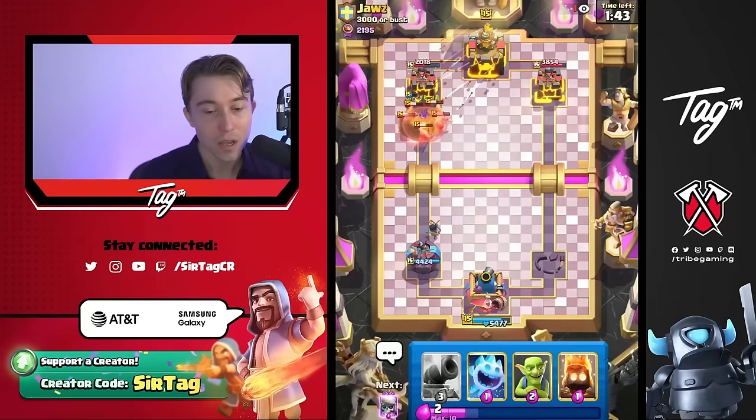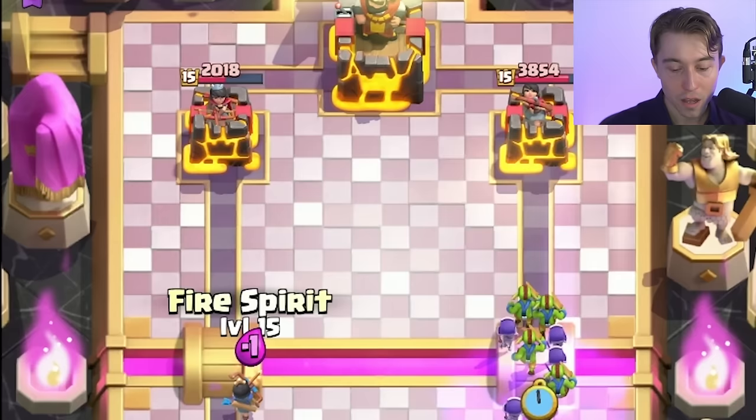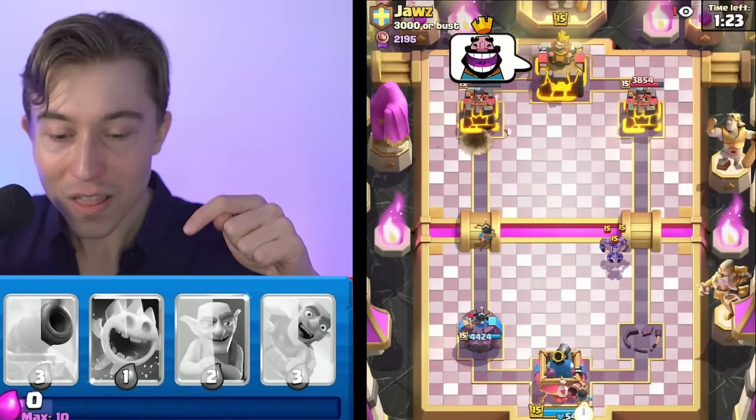I think the Wallbreakers will break through if he didn't go for Eros. He still went for Barbarians and Eros — that's eight Elixir spent. Let's go Evolved Skeletons with Goblins on the right, Fire Spirit here, and then Wallbreakers on the left. If these Skeletons lock out of the tower, that'd be huge. It didn't happen, but the Wallbreakers most certainly will. If he decides to go in for Zap, it's too late — then the Princess will lock onto the tower and finish off the Minions at the same time.